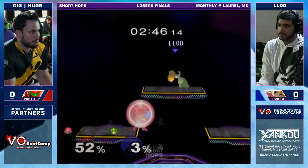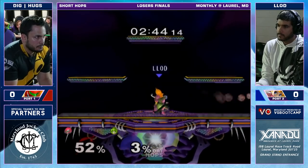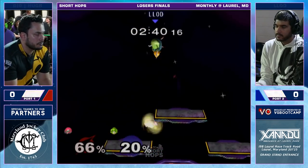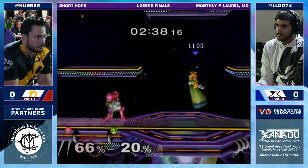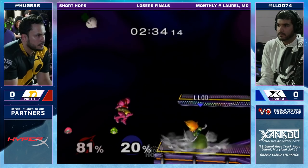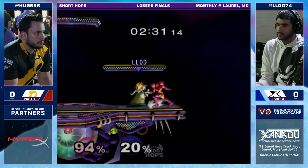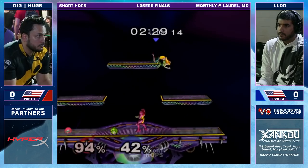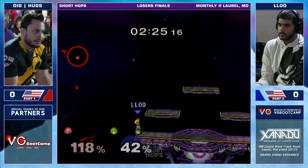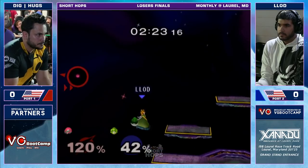In this game, one of losers finals. Lott doing a ton of float-canceled fairs too. And we saw Huggs have a good response to them against Polish by just doing a lot of Uppies out of shield. But it looks like Lott has been getting slightly more mileage off of them. Hugo's charge shot is gone as well — he got hit out of Uppie, I believe. So that hurts.